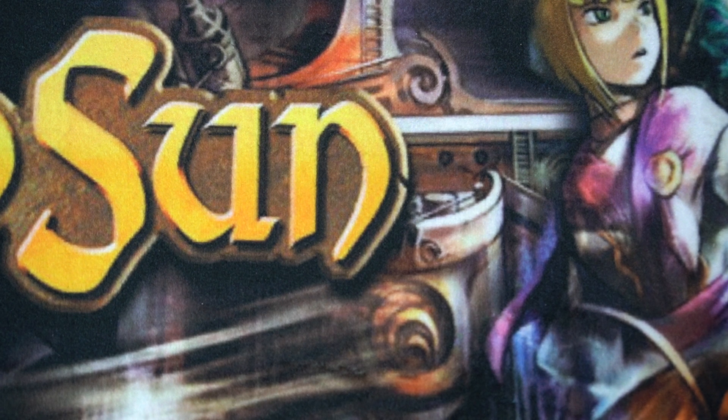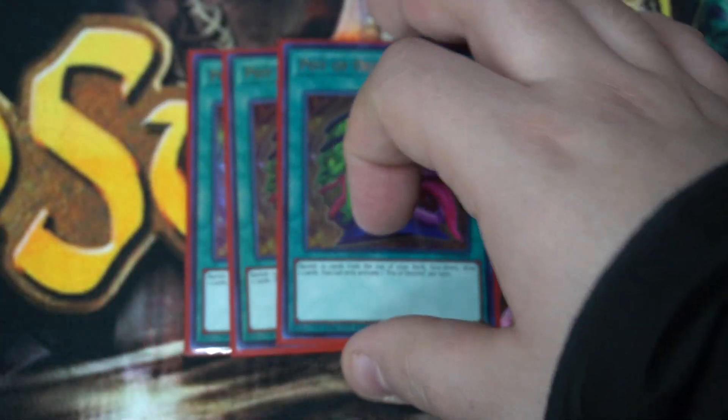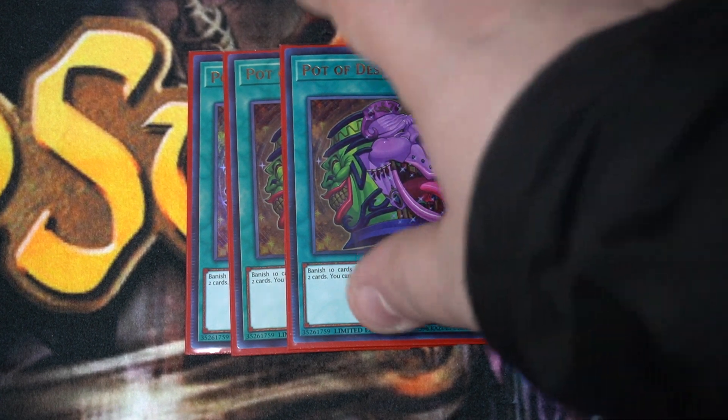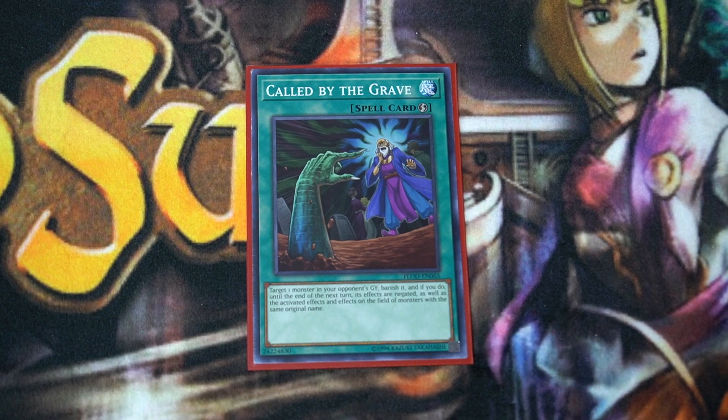We are planning to close the game on turn two, so three copies of Pot of Desires. You don't care if you banish the rest of your deck — you just want to see more cards to help you break the board and extend. Banish away; you don't plan on going into further turns. You just want as many cards as possible to deal with your opponent's board and win. And finally, a copy of Called by the Grave. I can't seem to cut this. It used to be at three and it's kind of mandatory — if they try to deal with your link monster's effects with an Ash Blossom or something, you've got to be able to deal with it.